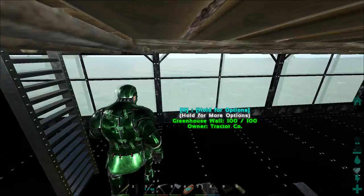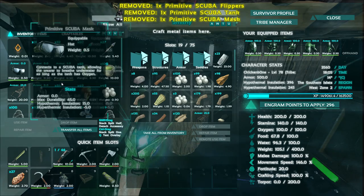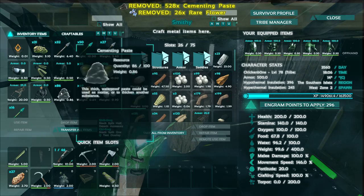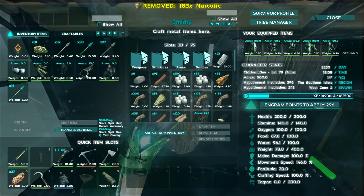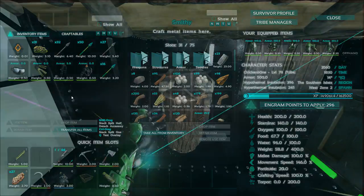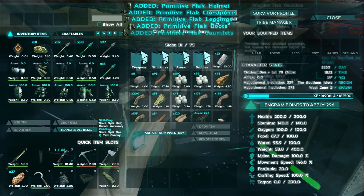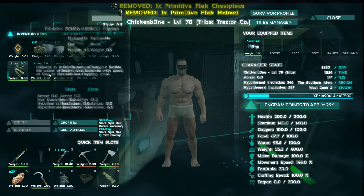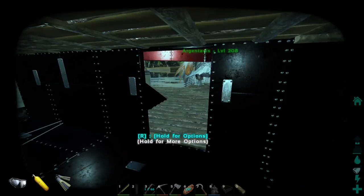I'll park my boat here. I want to store my scuba gear — I have two sets with me just in case I die, which happens a lot on the water. We got four narcotics from the beaver dams. We don't really need the narcotics or a saddle yet, and we have 66 tranq arrows which should do it since I have a mastercraft bow. Let's get our scuba gear on.